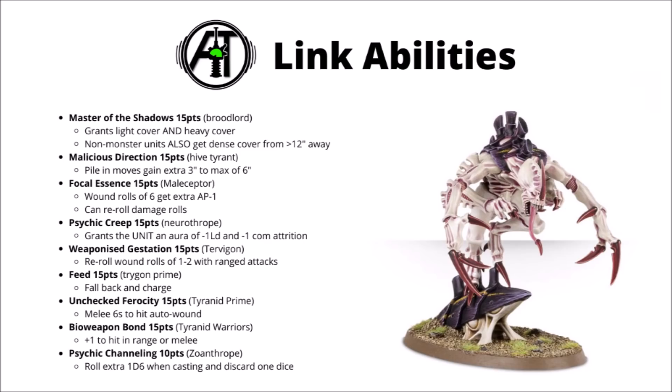Overall for the points invested, pretty much all of these are very decent, though some are going to see a lot more play than others just because they're easier to include in your army on models you might well have taken anyway. Master of the Shadows is going to pop up quite a lot on Broodlords — having pop-up extra durability is amazing — and Bioweapon Bond on Tyranid Warriors is almost an auto-include. If you are taking Maliceptors or Tervigons, both their shooting buffs are very hard not to pick up, and the ones for the Tyranid Prime and Zoanthropes both seem like good value as well. These are most certainly a buff to the Tyranid Army, and combined with the Leviathan Supplement there are going to be a lot of ways to make Tyranids both more dangerous and more durable. Really quite a fun set of rules, and it's nice to see an army that's not doing quite so well get a decent shot in the arm.